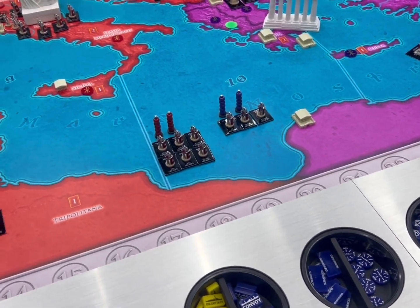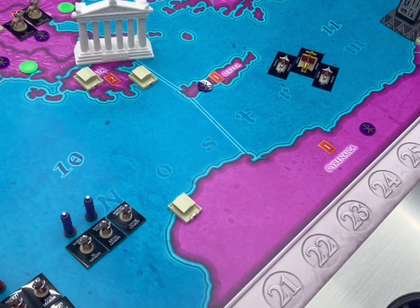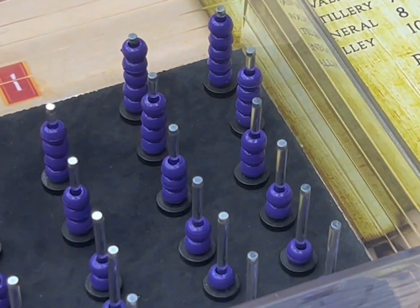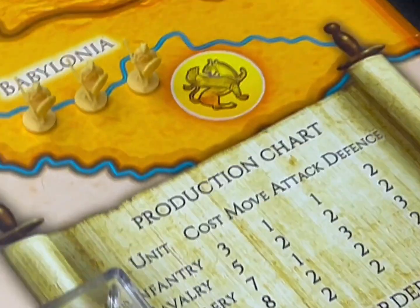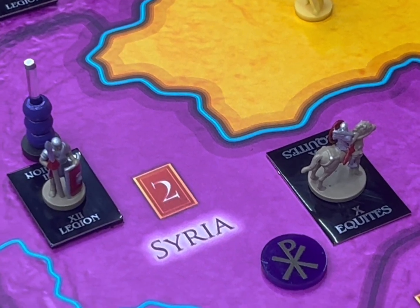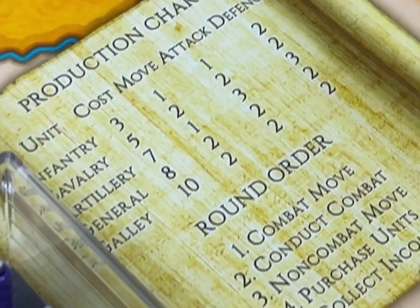What I've also done — because I don't have enough pieces as I'm just starting out — is use these bead markers to indicate how many units are in a certain area next to that unit. One bead is one, two is two, and so on. So if we have, say, one bead there, at the end we'd have four legionnaires, four infantry — three beads plus a legionnaire and one cavalry. It's just that simple, just to help indicate the extra units.